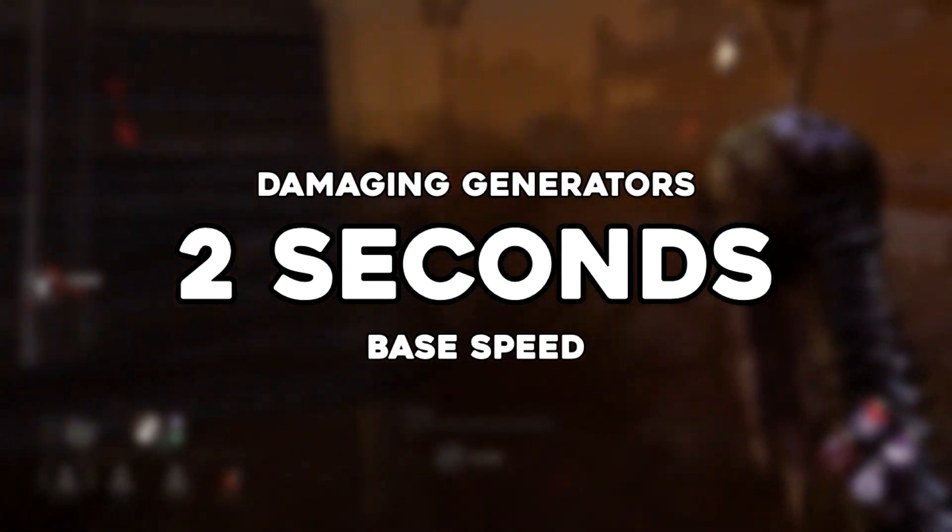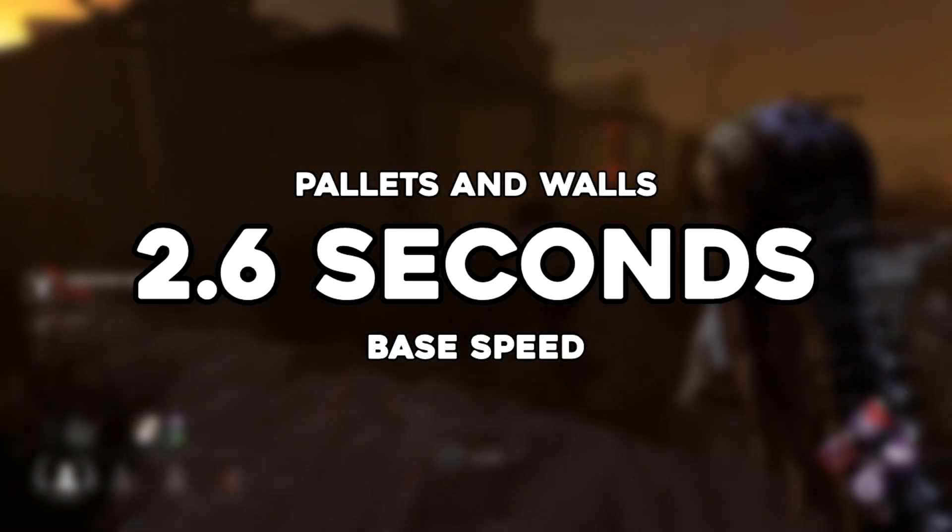Base timings: damaging generators takes two seconds, and breaking pallets and breakable walls takes 2.6 seconds.